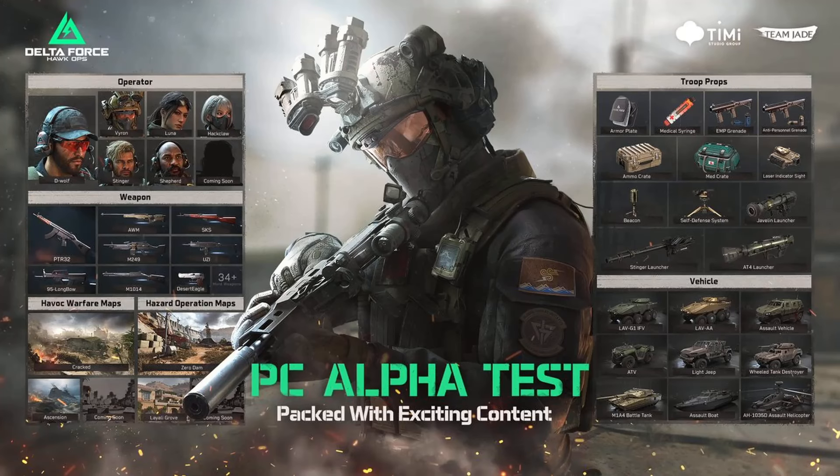Let's take a look at the vehicle section. Considering this game is in an alpha state, there are a lot of vehicles we'll be able to utilize: the LAV G1 IFV, which I believe is an infantry vehicle; the LAV AA, which is the anti-air version; an assault vehicle; an ATV; the light jeep; a wheeled tank destroyer; M1A4 battle tank; assault boat; and an AH-1035D assault helicopter.